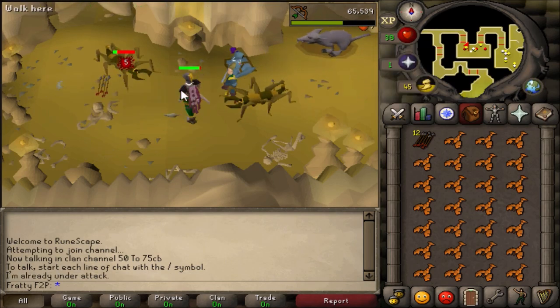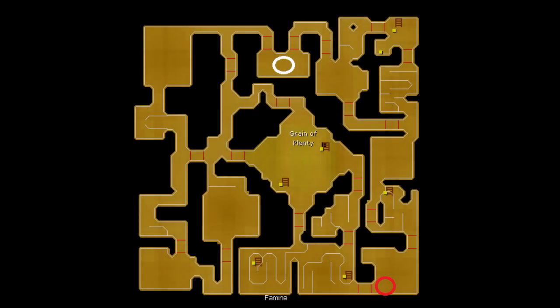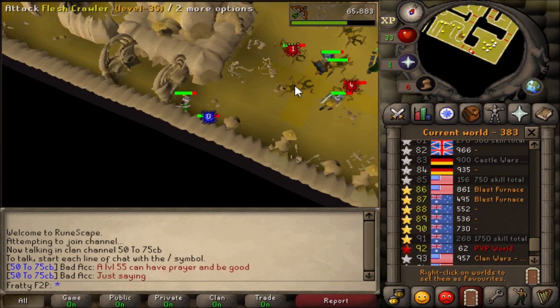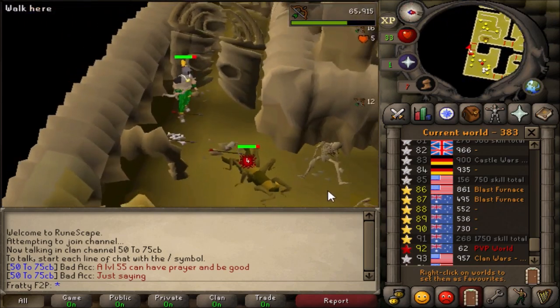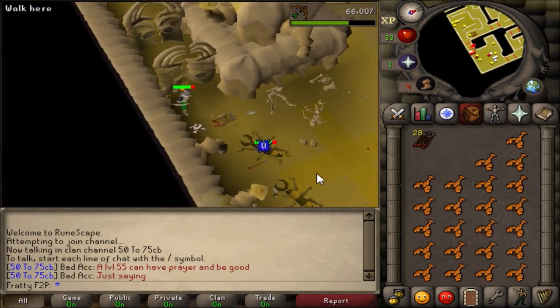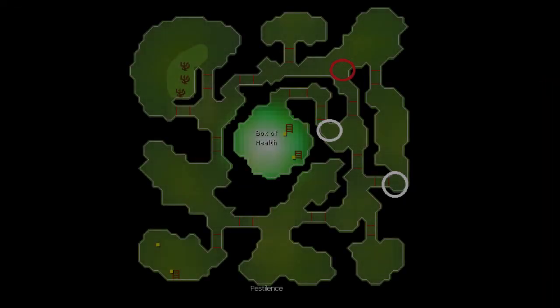This is the second-best safe spot on level two. The best safe spot on level two Stronghold of Security is in the very southeastern part of the map, where you stand in a corner right outside a door. The space is so small that the flesh crawlers can't get through, but you'll be able to shoot through it and safe spot them pretty easily. This place does get crowded with higher levels attacking in the middle, but if you hide in this corner you'll be safe. You sometimes have to lure them in, but this is the best safe spot on level two.